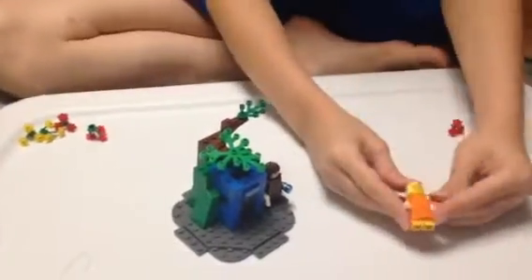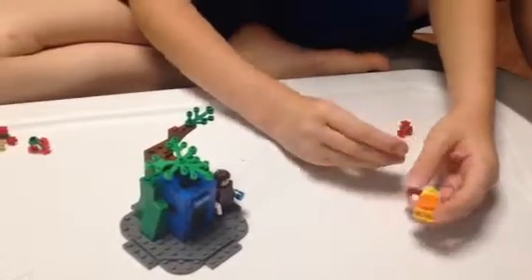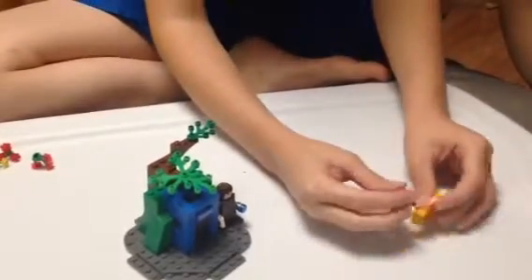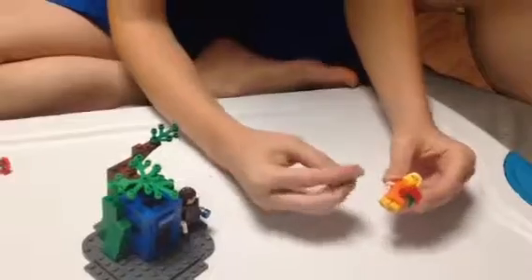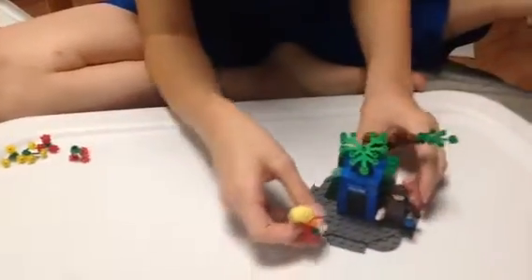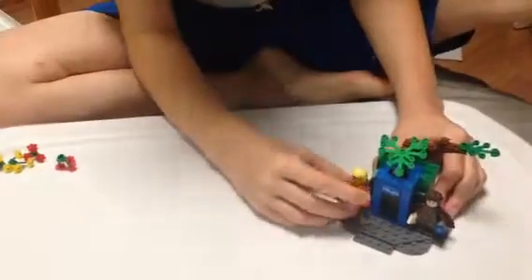And then you take your Rose, made out of random pieces. I have a purse and flowers for my Rose, but you can just find pieces that would be good for your Rose. And set her wherever you want on the scene — I would put her right there.